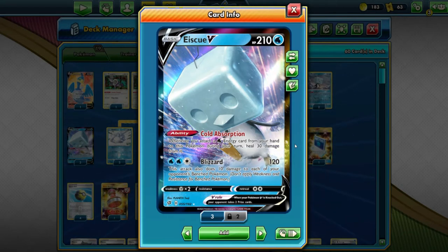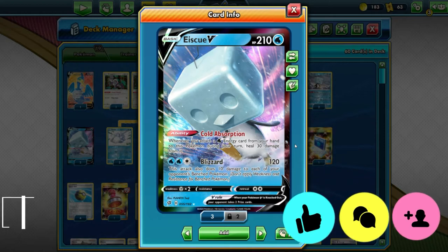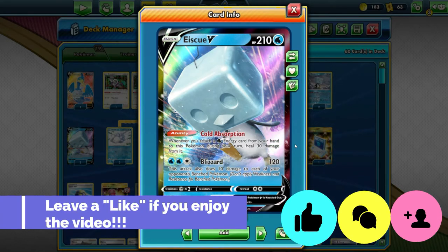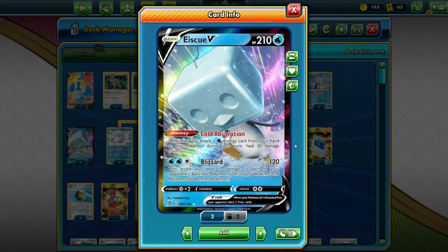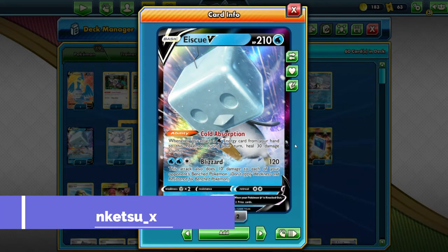Welcome trainers and champions to another Pokemon TCG tech build. Today we're looking at IceQ V from Rebel Clash. IceQ is kind of that underrated — well, underused Pokemon, because it's not that great in comparison to other Vs. But we're going to try and see what we can do with it today.